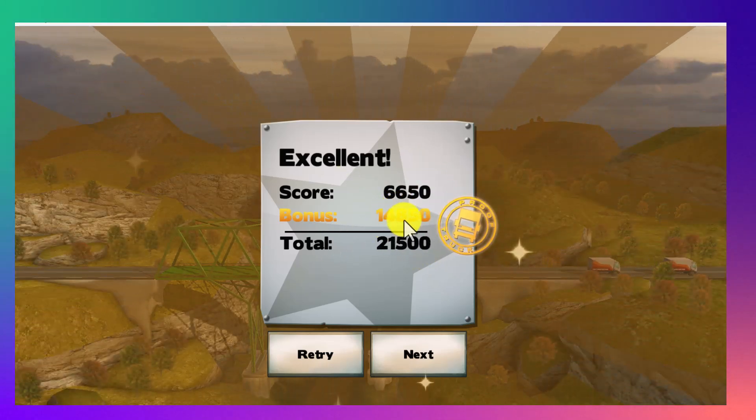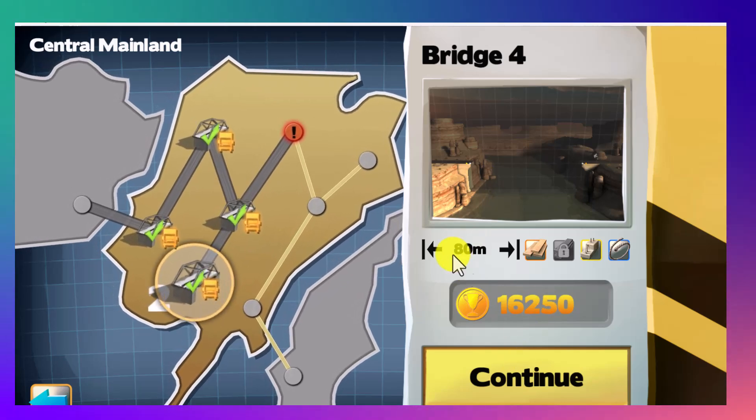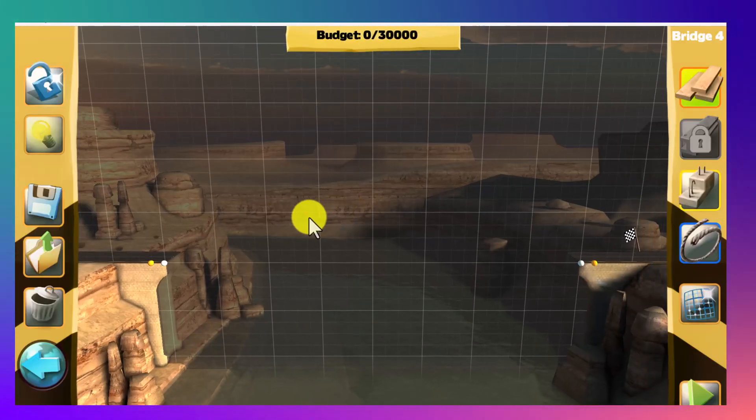Yes, it passed! And we got a 40,000 bonus. Now we have another bridge that is 80 meters, which is quite large. We have three materials available and the budget is 30,000.